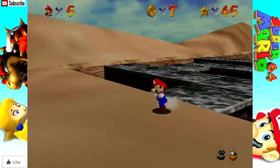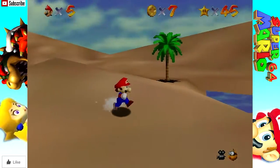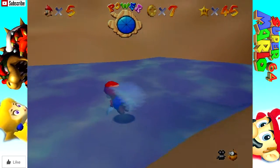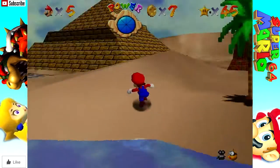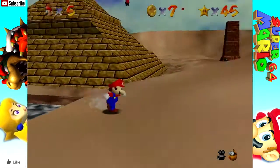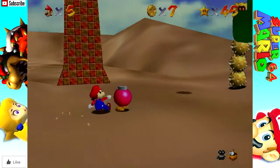Unlike Lethal Lava Land, when you would fall into the lava you'd get hit and have a chance to survive, you don't have a chance to survive with this at all. If you fall into this sand here, you're dead - 100%.